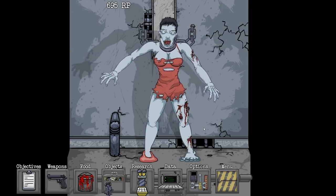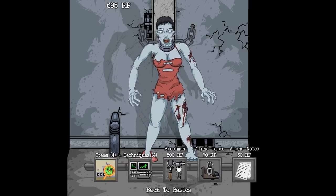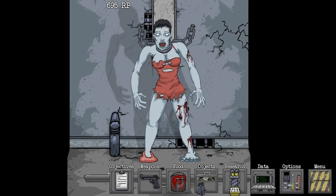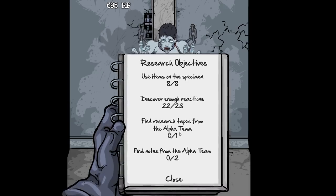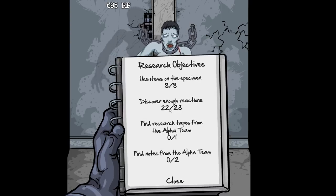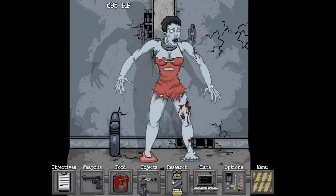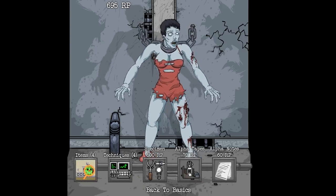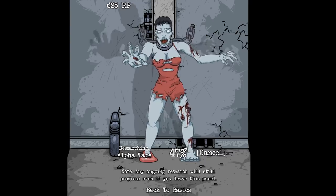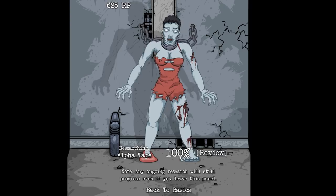For now, I took some time off-camera to research speed upgrades so that way we research things a lot faster, and we're doing less waiting and more experimenting going down the line. For today, we're almost done with this day. We need to use items on the specimen, discover 22, one more reaction, and research the tapes — two of the alpha ones. So, how about we do tapes first? Look how fast it's going now. I took some time to just farm points for research speed, and that's going to make it a lot easier for us to progress through the story.